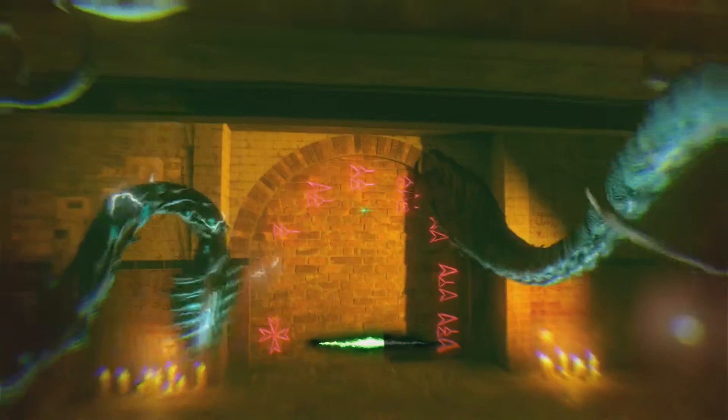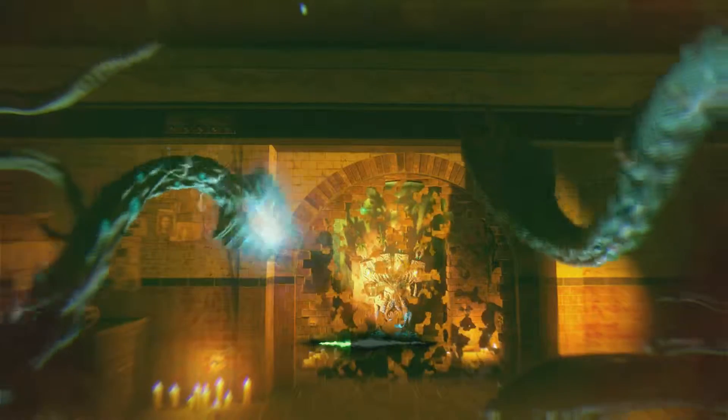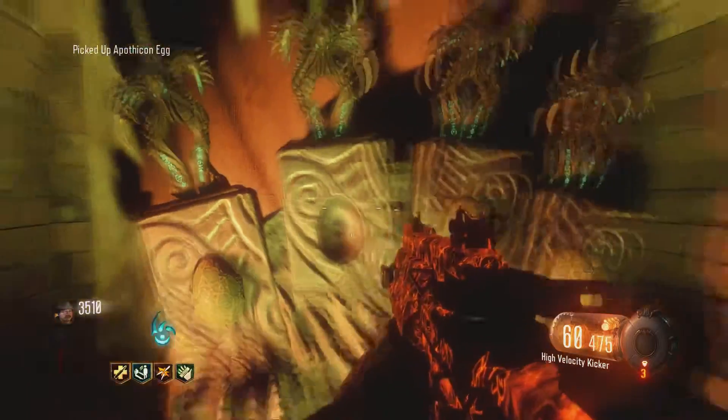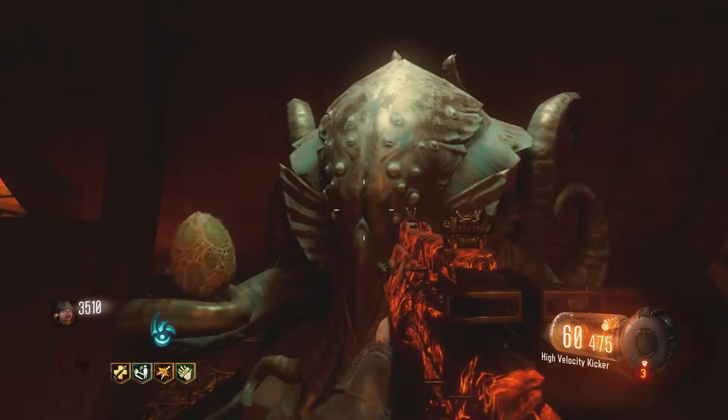On the walls you're going to see symbols — you want to find the right symbols and shock them. You are limited to the time of your beast form. As you can see, I'm trying to find every symbol. There are a total of three, and once you get all the correct symbols it's going to open up. Right over there is the egg — there are four eggs for four players, but if you're playing solo there's only one egg for you.